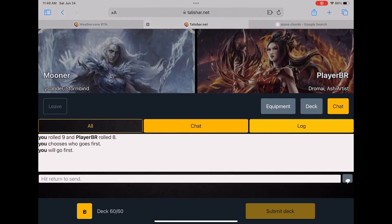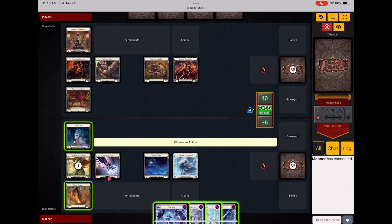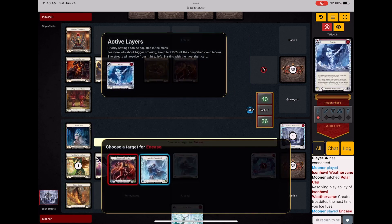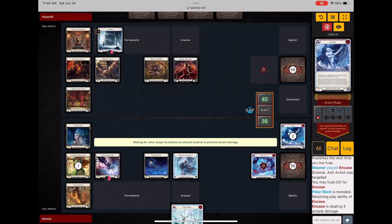I get to go first here, and I draw into a hand where I can lay down some frostbites on her and hit her with an encase. So she starts her turn with four frostbites, and I put up a polar blast in Arsenal, freeze all her equipment.